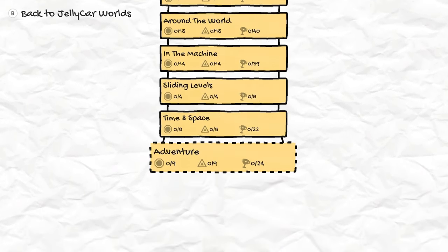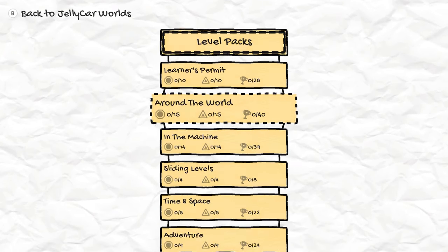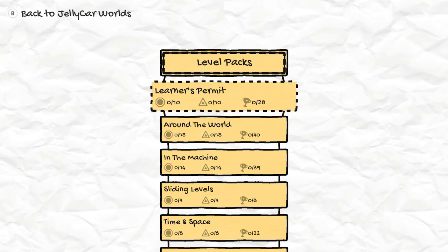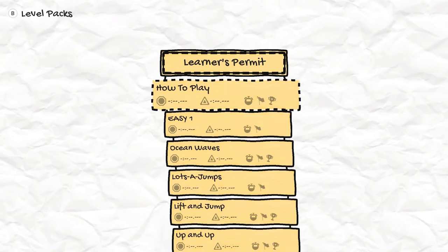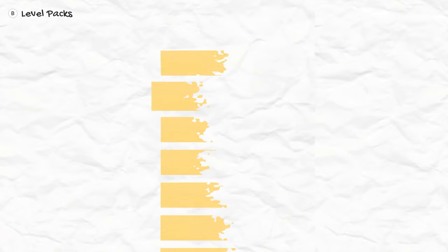We've got six different level packs to go through and we'll be doing just the red stop signs for the most part, but we will be checking out some challenges here and there. Let's get to Learner's Permit — the how-to-play easy levels.